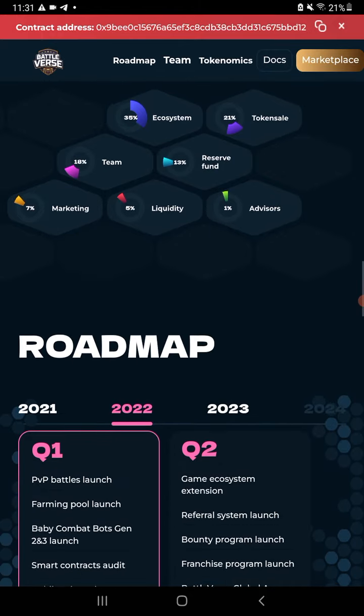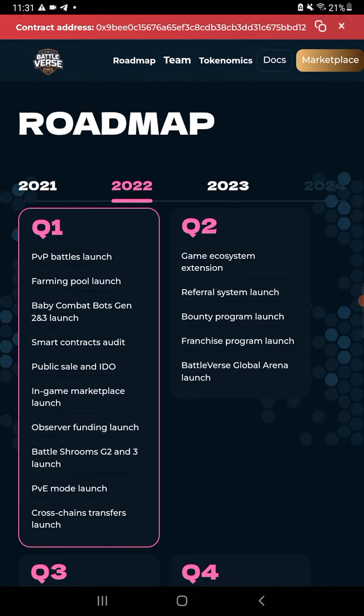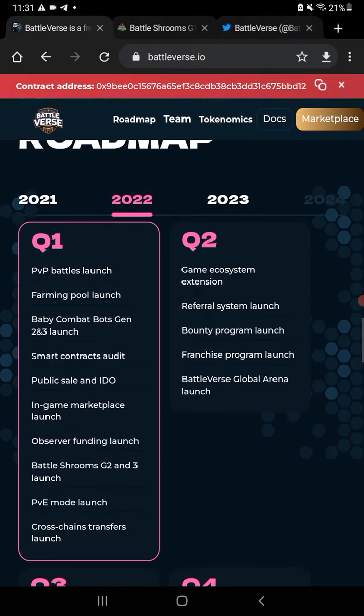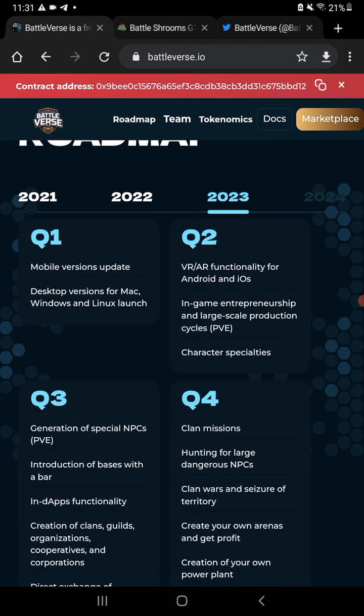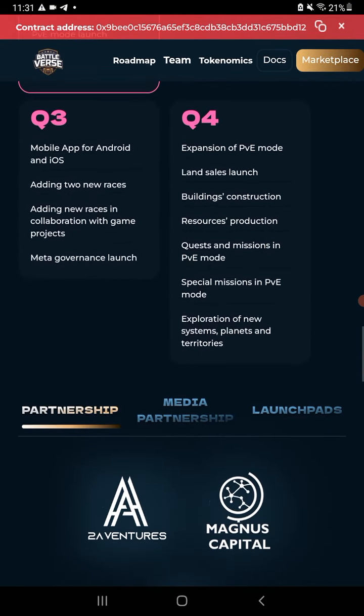It's a full game. The roadmap covers token distribution and talks about the sale they had. We're in Q1 2022 — PvP battles launch, farming pool launch, tons of stuff coming up. They even have 2023 laid out with a mobile version update. You can just go through everything. If you see the docs tab at the top of the screen, they list all of that.